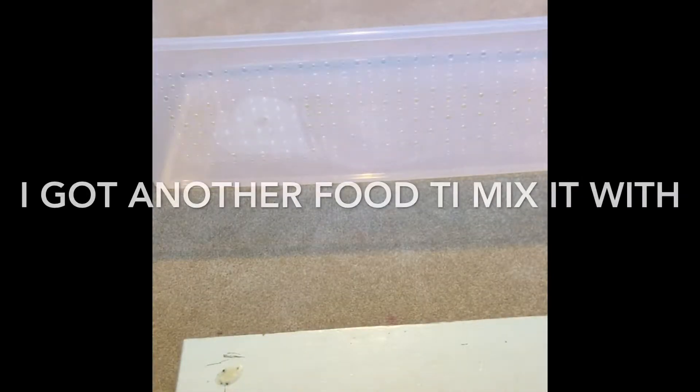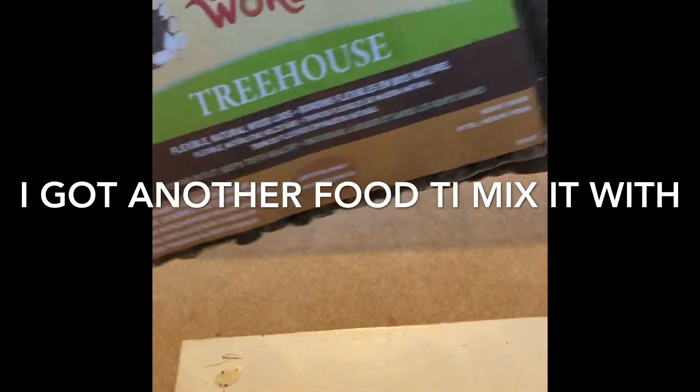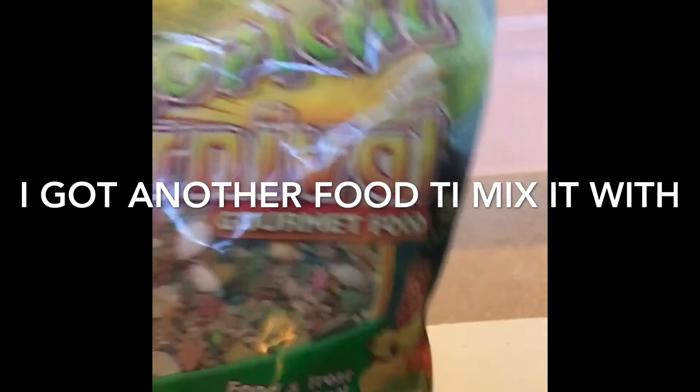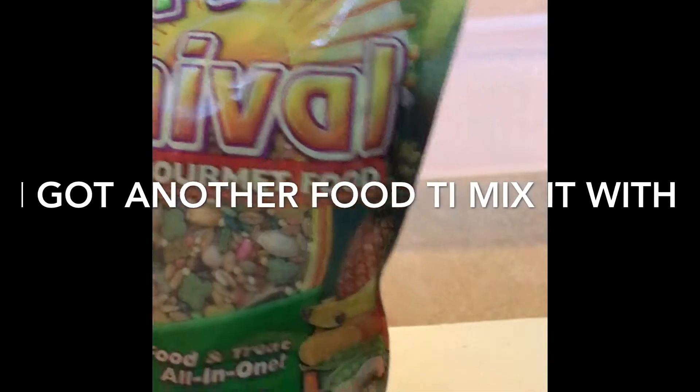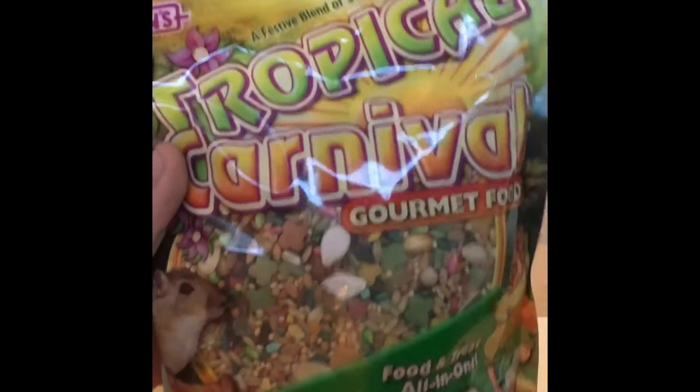Then I got this Living World treehouse bendy bridge — flexible. Here's the food that I have: Tropical Carnival or mint food. I got this one because it's for gerbils and hamsters, and then I'll add my little seed mix to it that I have.